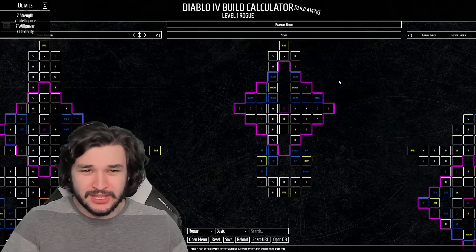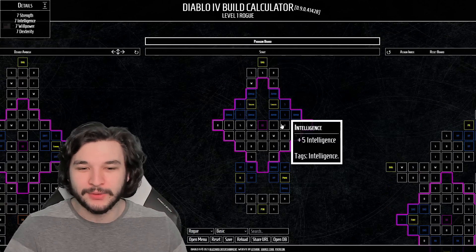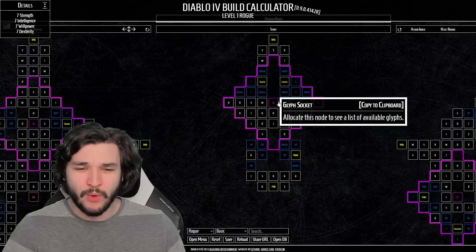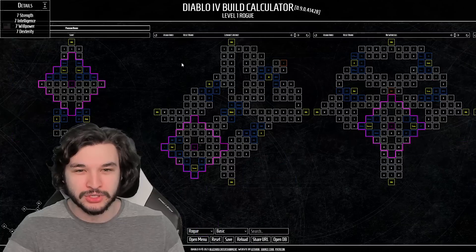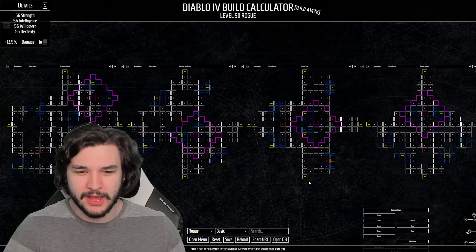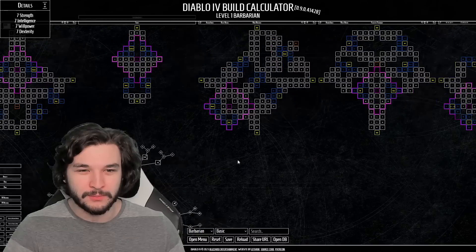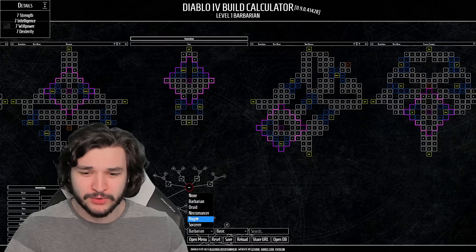The first thing I want to talk about is that you start off with a starter paragon board without a legendary node. A lot of people don't know this, but this is a paragon board you're forced to have, meaning you have to earn your way to the attachment gate and unlock your first paragon board outside of that. From what I've seen, each class has eight different paragon boards. If we swap over to Barbarian and zoom out, you can see four plus four plus the start - so eight additional ones plus the start node.